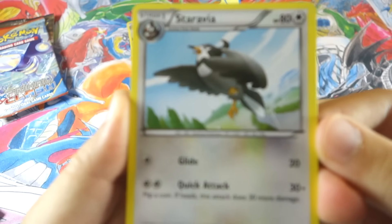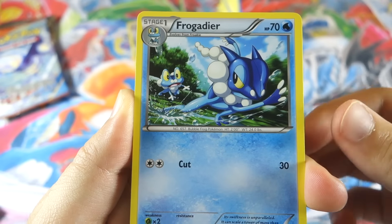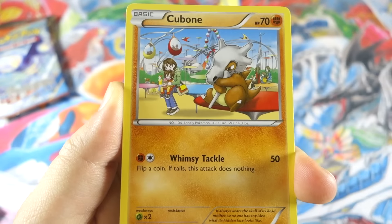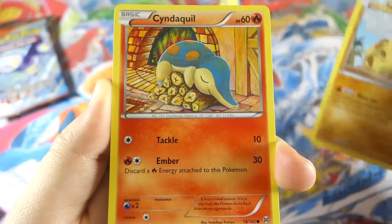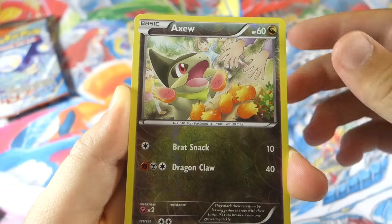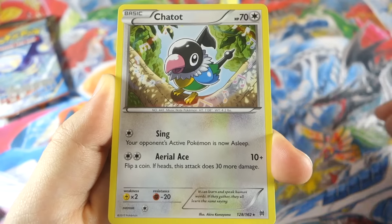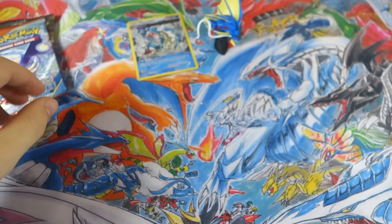Let's get into our first pack — Breakthrough. We got Starmie, Frogadier — that Froakie in the background looks shocked — Swoobat, Cubone looking upset as always, Hippopotas, Cyndaquil keeping everybody warm, Goldeen, Starly, and an Axi reverse. No break card. Our first rare from this collection box is a Chatot — forgot that was even a rare in this set, so not a great start for pack number one.